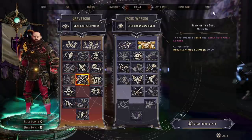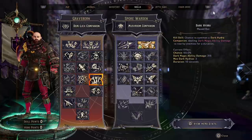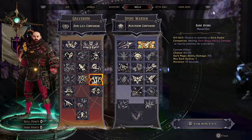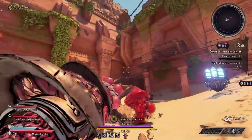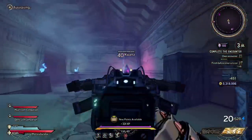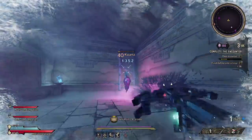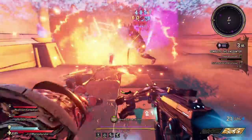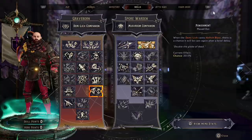Then a critical piece of the skill tree: Dark Hydra. Every time we get a kill we have a chance to summon a Dark Hydra. These guys absolutely destroy everything — they are very, very good. The more kills you get, the more chance of Dark Hydras spawning, and other hydras can spawn hydras too, so it just extrapolates up and gives you a ton of damage, which is why it's absolutely brilliant for mobbing.